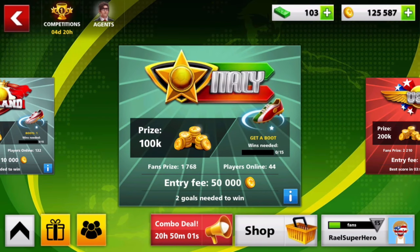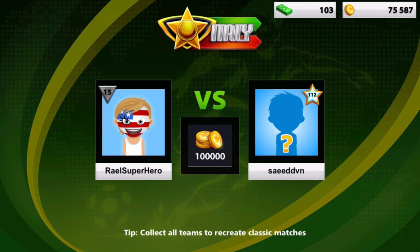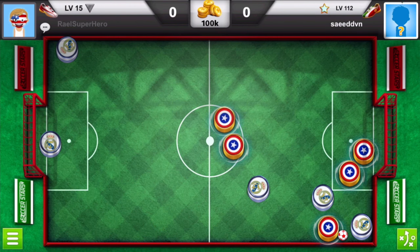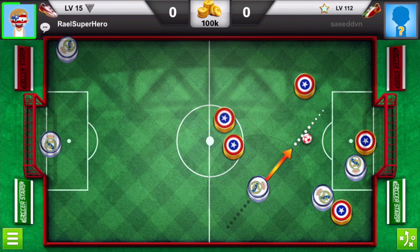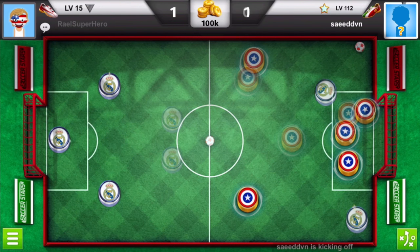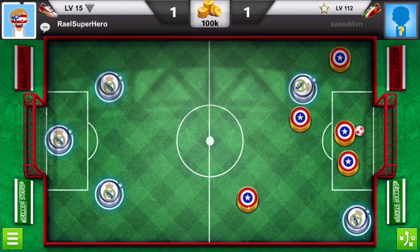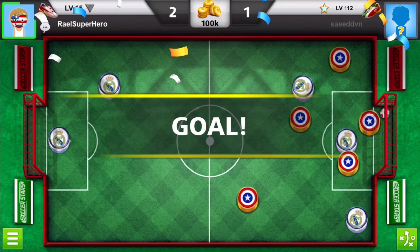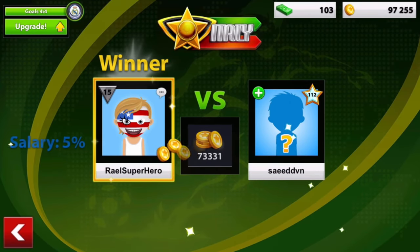We have 80%, 336k total winnings, a 3-game streak, and we are going for the first Italy game in this account — Road to 10 Million! We're getting a really high level opponent, level 112. I made my move and he tried a really tough shot but was unlucky — I get a straight easy goal. Moving forward he tried another tough move and was unlucky again — great for us on this road to 10 million. We just scored in the first 100k Italy game!